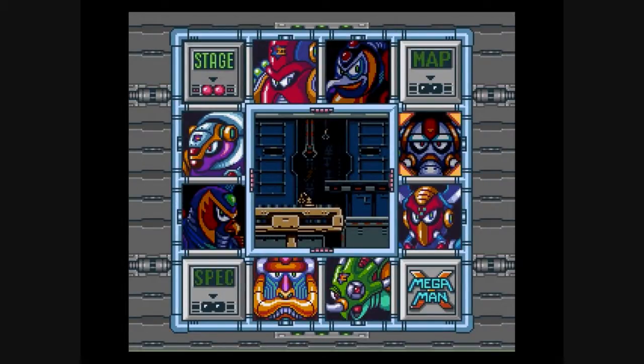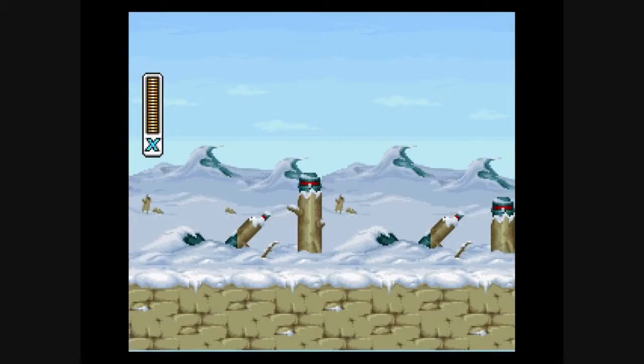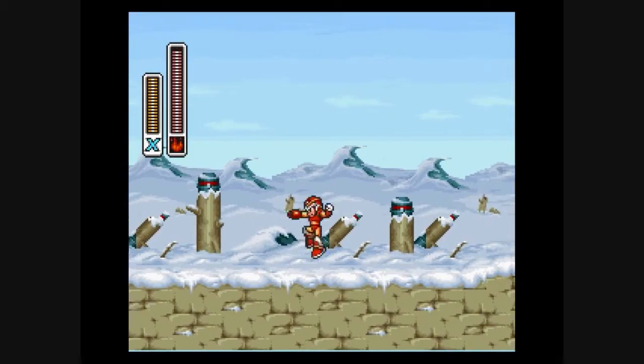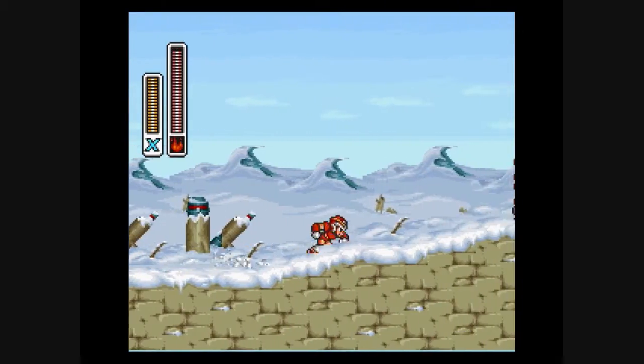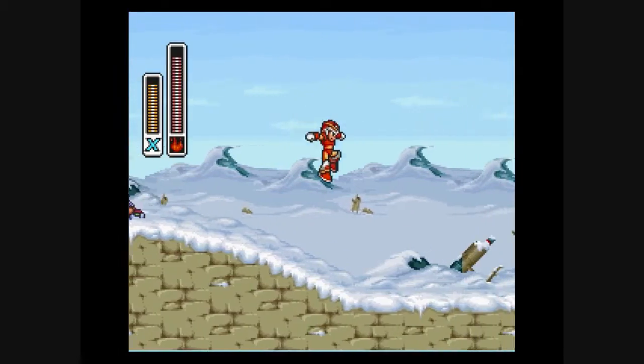Hello everyone, this is Fonzie's Revenge here today with part five of Let's Play Mega Man X for the Super Nintendo Entertainment System and other consoles. Right now we are heading back to Chill Penguin's place, since now we have the flamethrower — that's what I'm going to call it by its official name, because really that's pretty much what it is: a flamethrower.